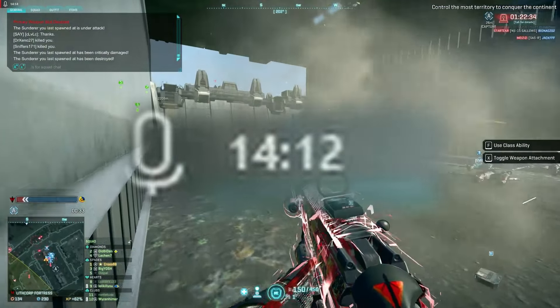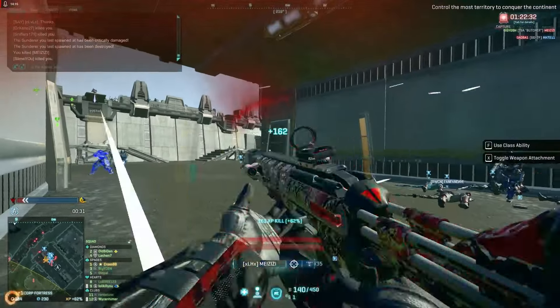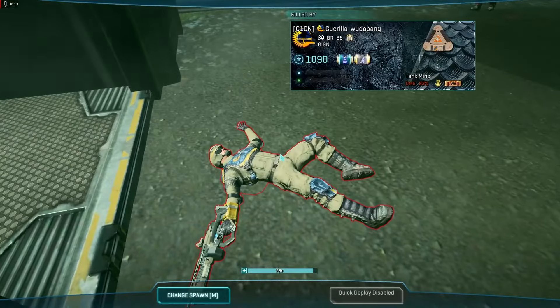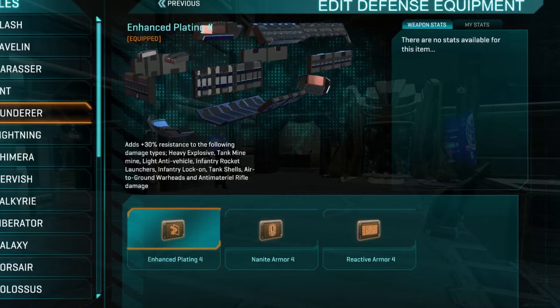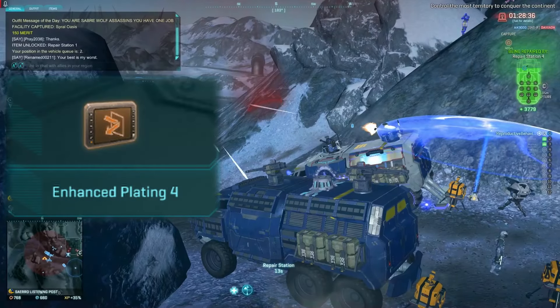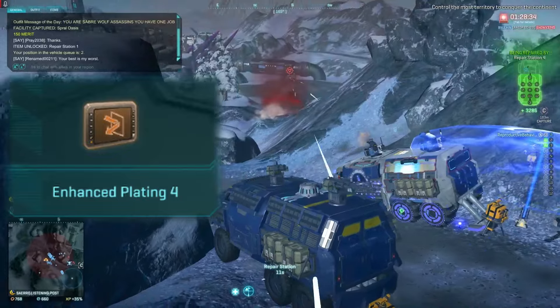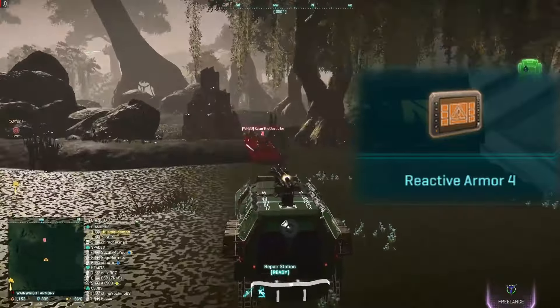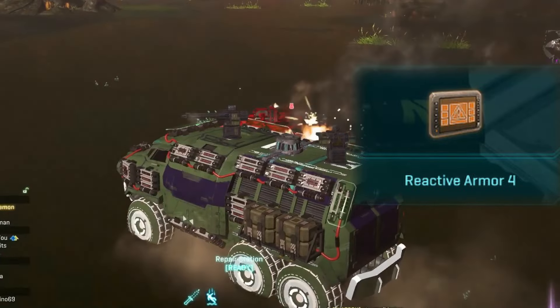And that is 14 minutes, guys — it only took me like 3 takes after a single engineer kept side-charging with tank mines. It is partly thanks to these all-new powerful defense slots, which you can use in addition. Enhanced plating will give you increased resistance against most damage, while reactive armor can block a single boss damage hit on each side of a Pirokou.